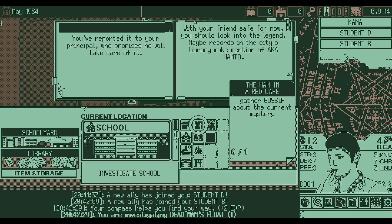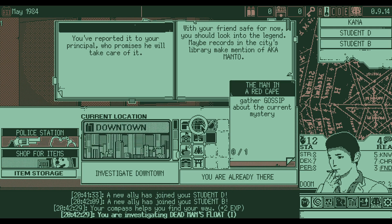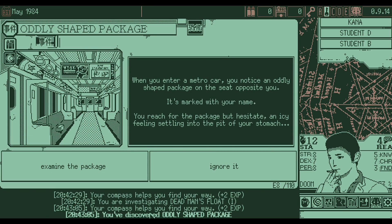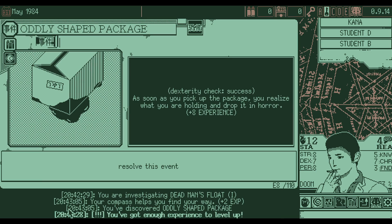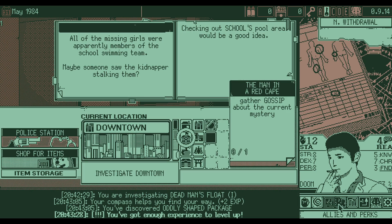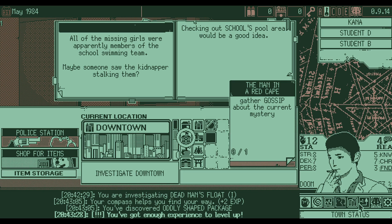We should look into the legend of Akamanto — maybe records in the city's library mention it. Heading downtown, we find an oddly-shaped package on a metro car seat marked with our name. We reach for it — dexterity success — and realize it has blood in it. We gain experience from the encounter. I check perks and notice I've leveled up. Options are: Irizumi — items in shops are cheaper by one; plus one luck; or pure strength — all combat moves deal an extra point of damage.